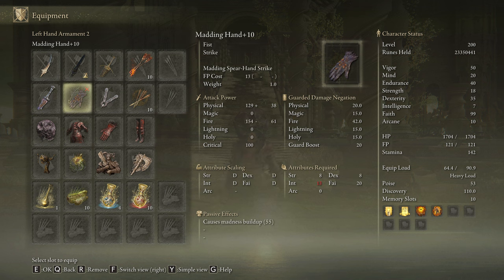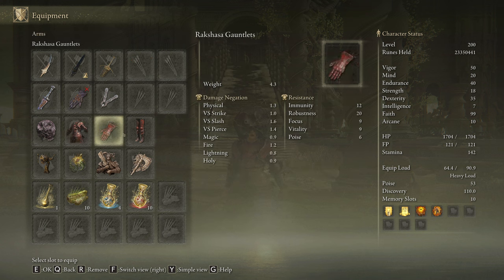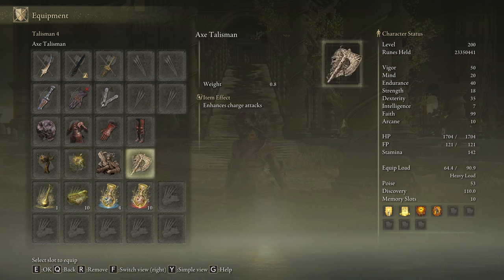We are going to use the Madding Hand that will increase our damage by 7.5% with each Madness proc, and we are going to use any seal we have available to cast our main spells. We are going to be rocking 3 pieces of the Rakshasa's armor set that will increase our damage by a total of 6%, and we will combine it with the Black Dumpling for a 10% damage boost with each Madness proc. The best talismans for this build are the H1 Exultation, the Sacred Scorpion Charm, the Two-Handed Sword Talisman, and the Axe Talisman.